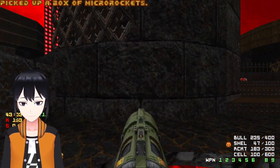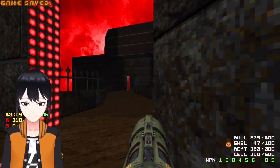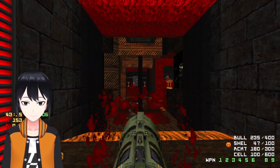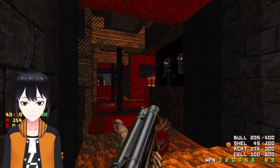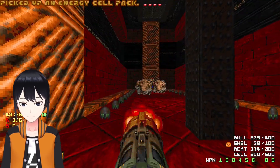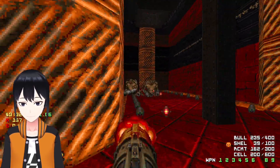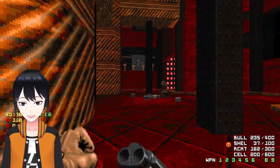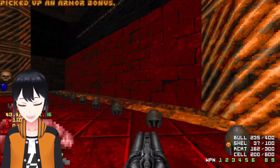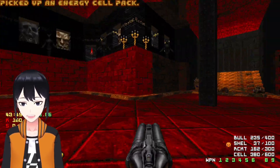There's some more ammo right here. Not to have the yellow skull key - let's go down here. Chainsaw and doom blade - why not? Let's change it up a little and have a little fun with the guns we have.